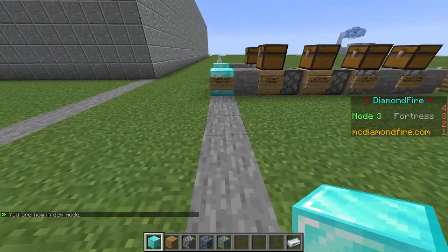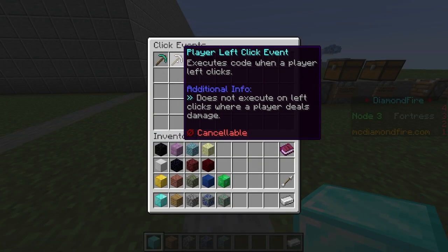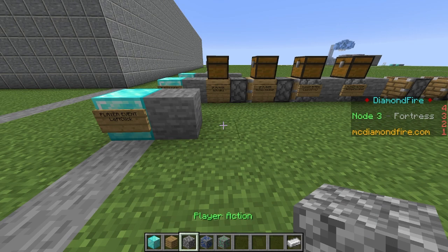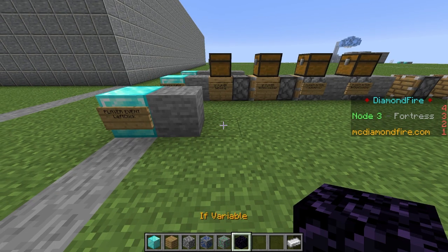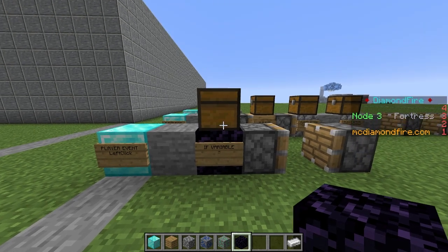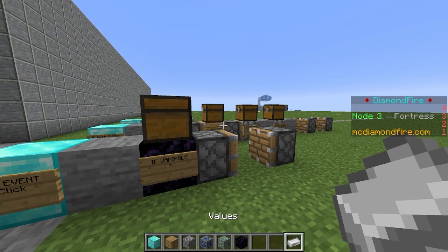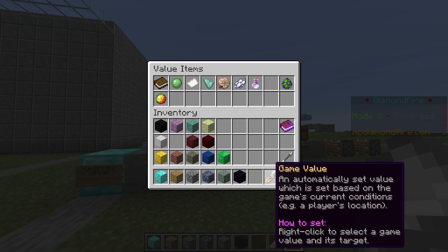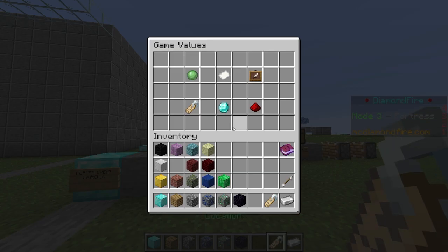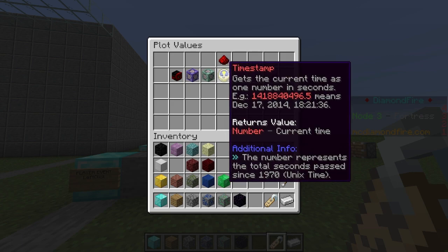We're going to start by creating a second ability. We're going to say that when a player left-clicks, they are going to do a big leap forward — they'll launch up into the air a little bit and be launched forward. We want to create a cooldown for this ability using the if variable block. What we want to check is a little bit complicated but will make sense by the end. To start off, we are going to get a game value. These values are automatically set by the game — it's basically how you reference data within the game, such as the amount of health a mob has, a player's current location, or the number of players on your plot.